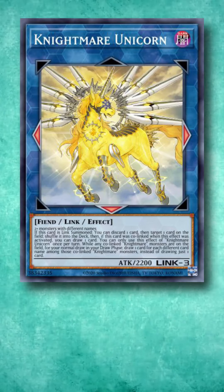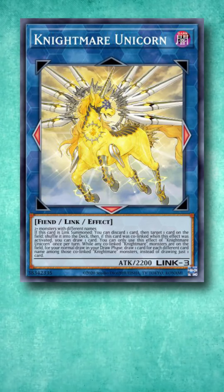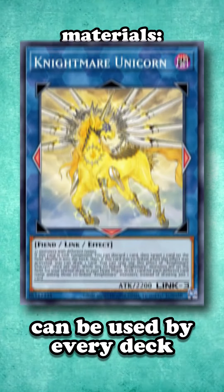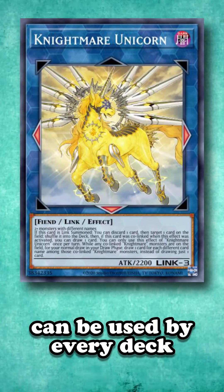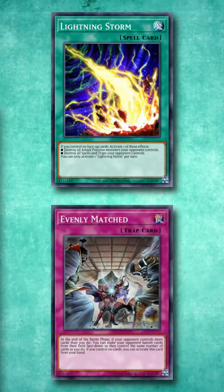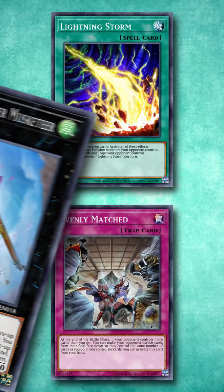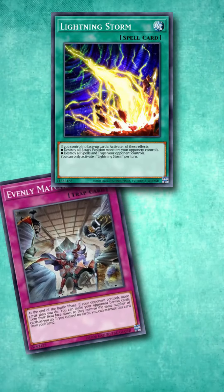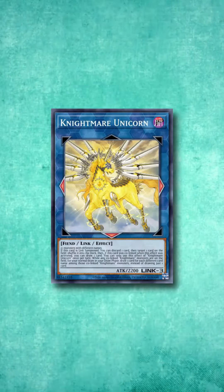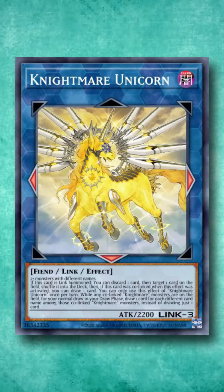Nightmare Unicorn basically does what Casteull did, but better. Unicorn can be summoned with any 2-plus monsters as long as they have different names, which makes it available to every deck instead of only decks that run level 4 monsters. Additionally, there were a ton of powerful going-second cards released, where if you're inherently relying on a going-second effect like Casteull, chances are your deck is going to be able to answer whatever your opponent has better, or you can just go into Unicorn with anything you manage to put on the field.